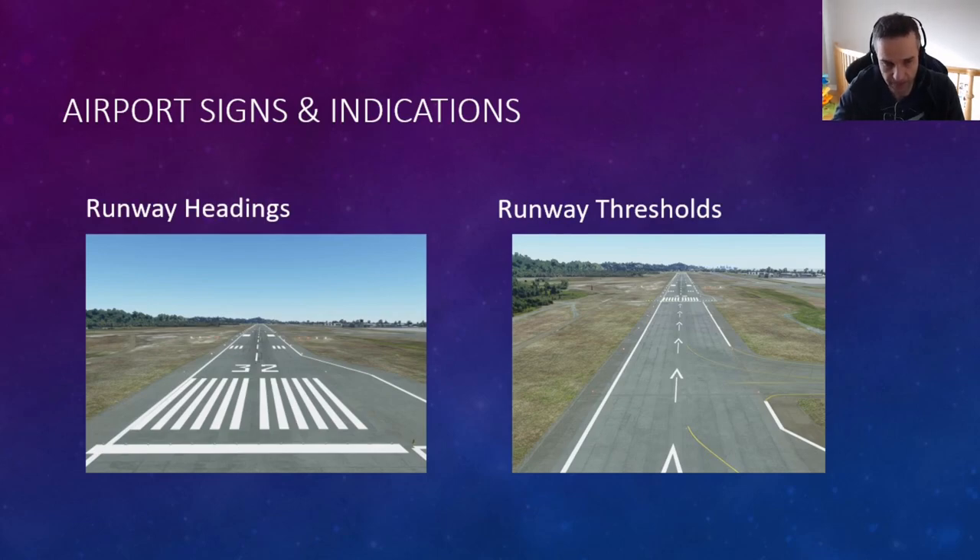The first one is runway headings. You can see on the left a picture of a runway with the number 32, and at the other end you'd see number 14. Those numbers match up to compass headings — runway 32 is on a heading of 320 on your compass, and the opposite of 320 is 140.